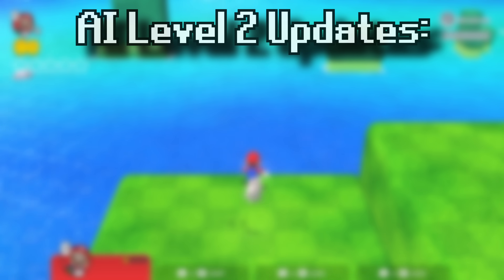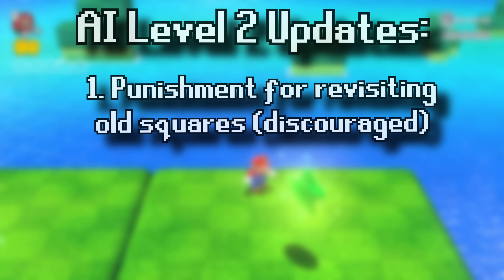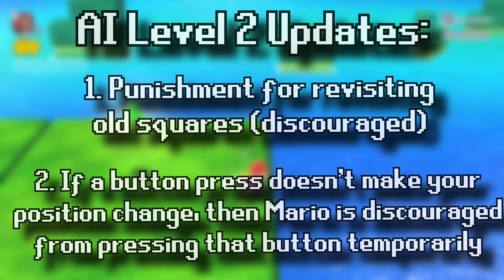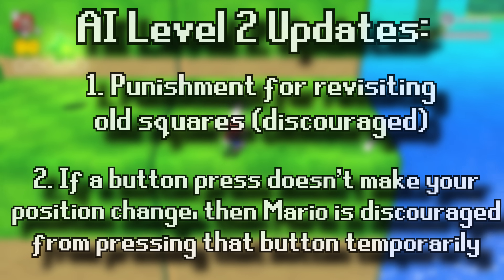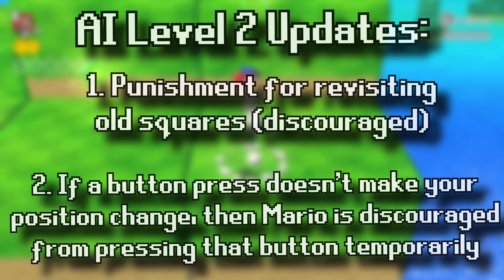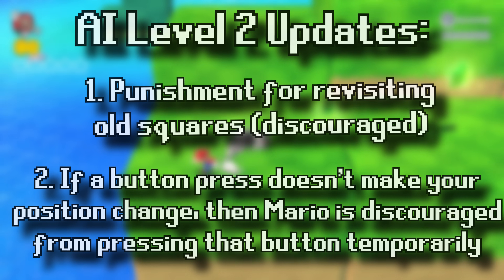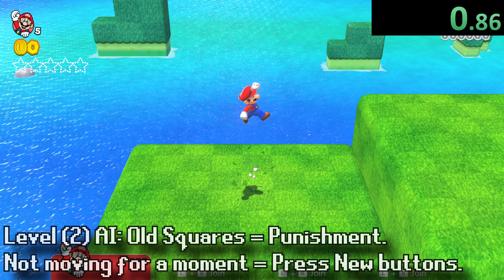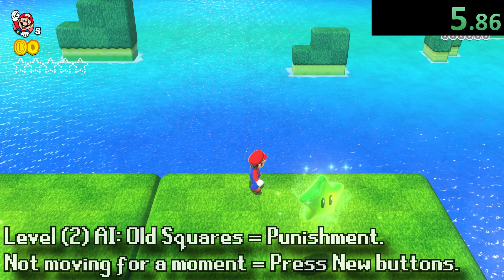Here's AI level 2. I made two changes: there is a slightly higher punishment for revisiting old squares that you've already been to. Also, the AI knows what Mario's coordinates are in the game — his X, Y, and Z position. If a certain button press doesn't change your coordinates very much and you keep staying in the same spot after pressing certain buttons, then the AI is discouraged from pressing that button for a moment. That should help Mario get out of the corners.